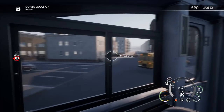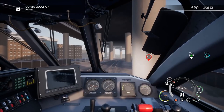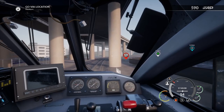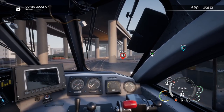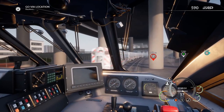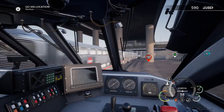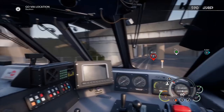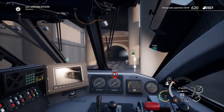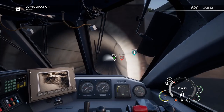Wow, that school bus is parked right in front of the intersection — that doesn't seem like a good idea. Now we can really open her up to 121 kilometers. Another train coming on back. And here we are entering the train tunnel — beautiful. Absolutely love it so far. Very casual, very relaxing game.